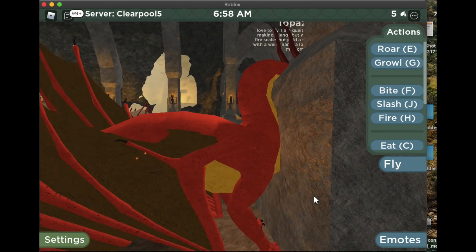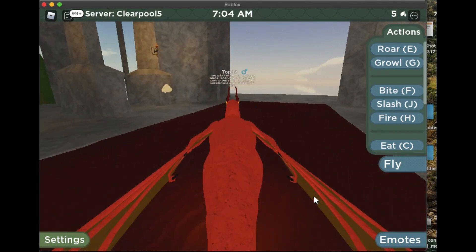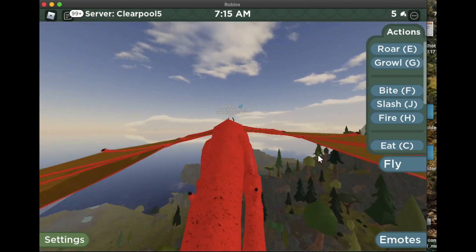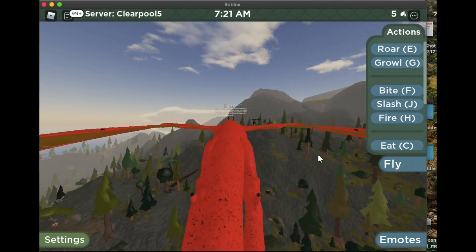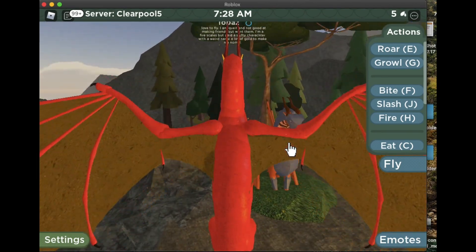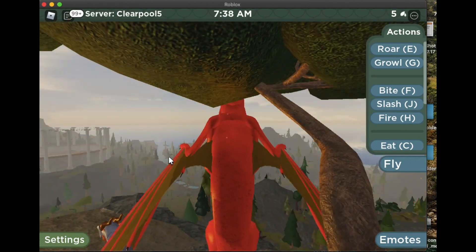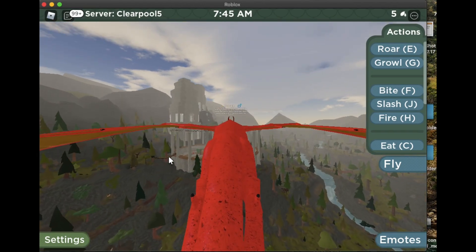Now we're going to go to Copper again. If you already went to Copper while lighting the fires, it'll save your trip. Copper — if you're starting from the starting point — just fly straight up and turn right; he's on a mountain, not hard to miss. Since I already did the challenge, he's clothed in armor, but if you haven't done it he'll look normal. He'll say 'I'm dead, please help me' — you must say yes, because if you say no you can't do the challenge.